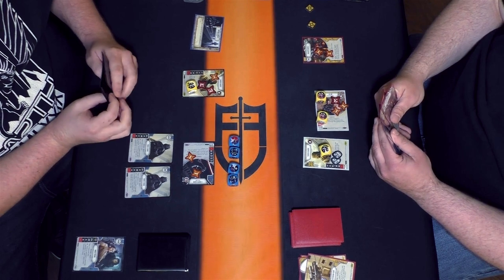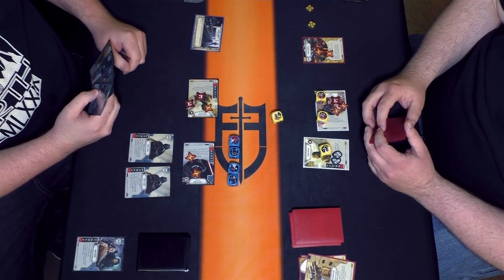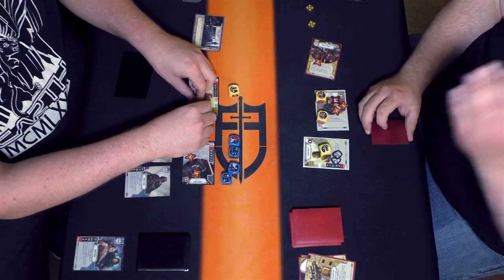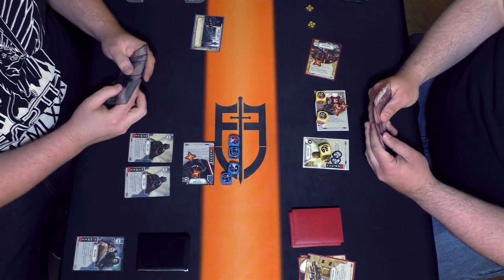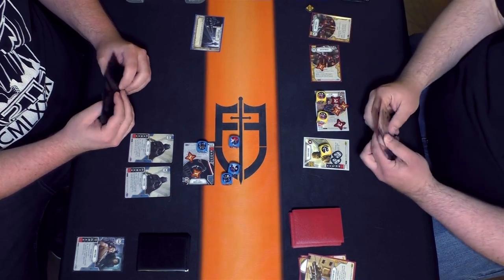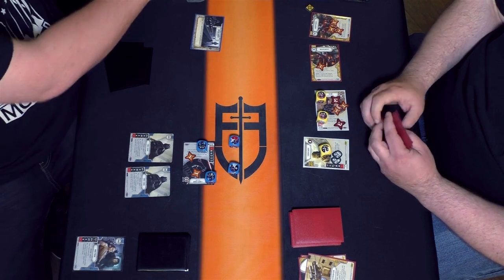Travis maximizes damage by putting two and two to finish the Raider off with the Backup Muscle. Rich can't roll out the big damage because he doesn't have a resource to pay for it, but he could get some use out of those dice by discarding a card. Rich decides not to discard, instead sacrificing the Tusken Raider. IG still has seven damage left on him for Vader to chew through, while Travis still has both characters healthy.